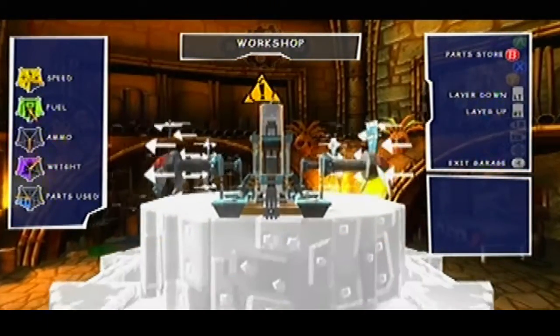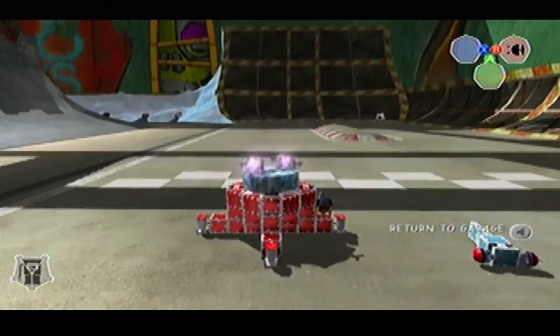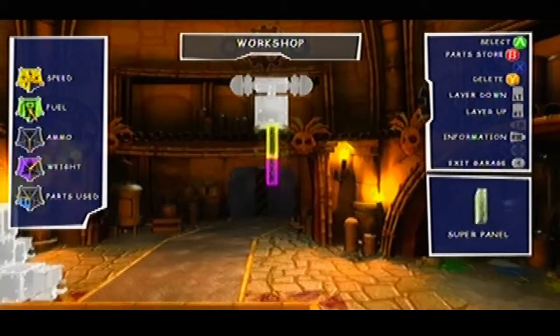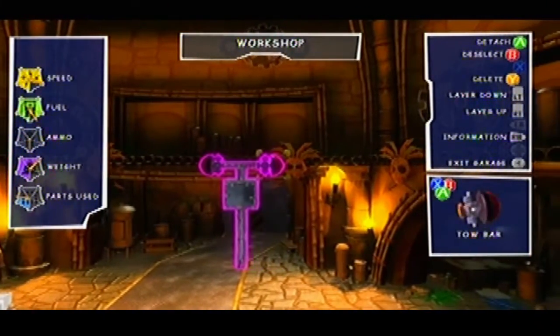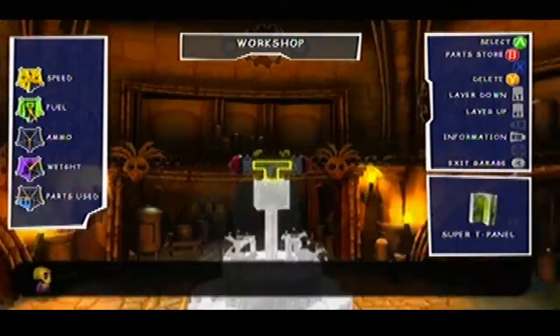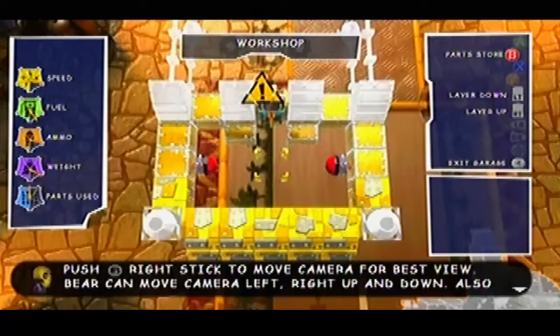This setup is of paramount importance because it allows you to rotate the second segment using your left and right trigger. Then connected to the super fuel in the middle is the stem that goes upwards, consisting of two panel blocks, a super block, and a T block with two tow bars connected to it facing outwards.